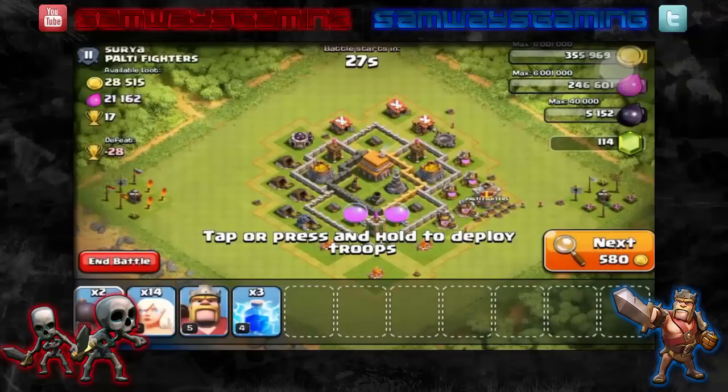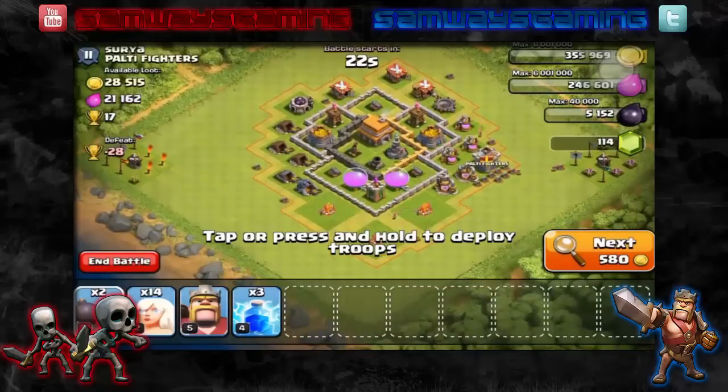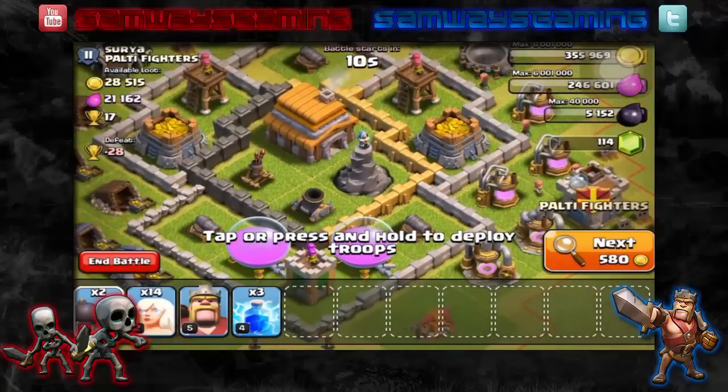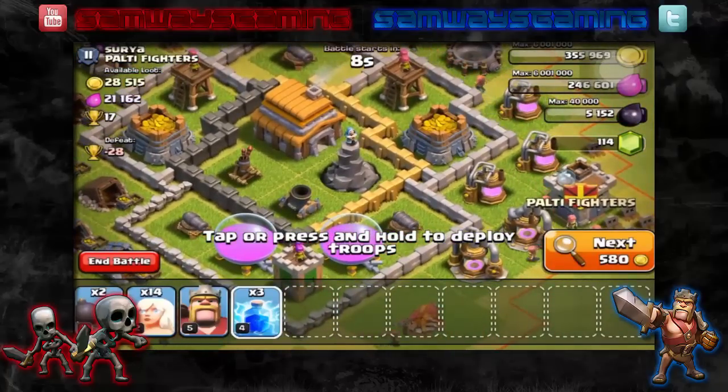This base looks interesting. I think I'm going to go for this one actually. The walls aren't too high leveled. He's only got one Wizard Tower, one mortar, one air defense. And I think I'm going to use the lightning spells to take out both Wizard Towers.